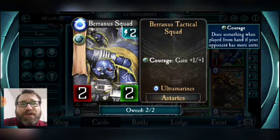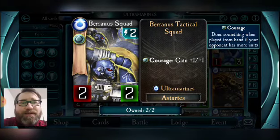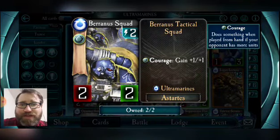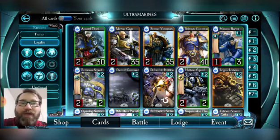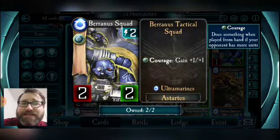Breacher Squad are the quintessential two-drop. For two energy you get plus one plus one through Courage — the core concept of the faction. This triggers only if your opponent has more units than you, including their warlord. If you have zero troops, your opponent only needs one troop for you to trigger Courage. If they've got two or three, you'll trigger it multiple times. If you've got three troops out and they've got two, your Courage effects won't go off.